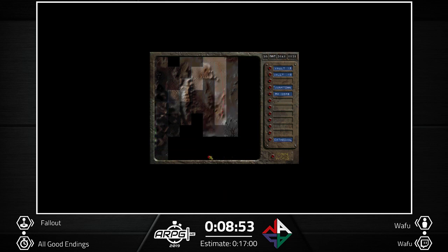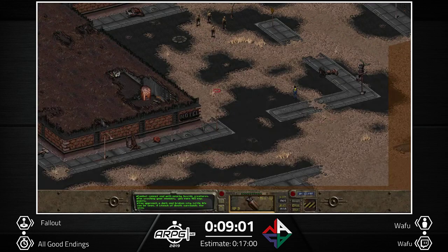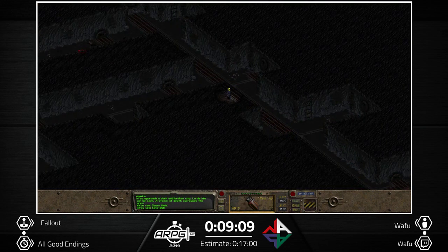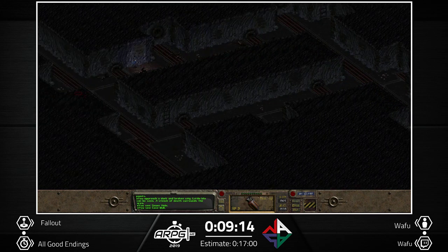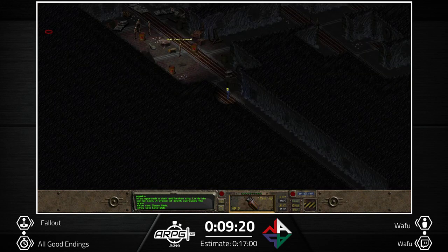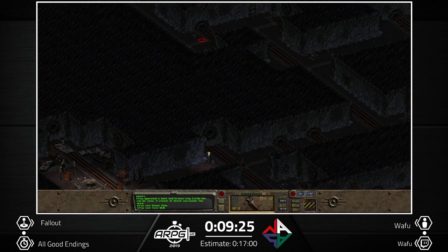Now we need to solve the water problem in Necropolis — that automated guy saves the water problem in Vault 13. If you're wondering why I sometimes walk so fast, it's because of the speed click glitch: if you click at a certain speed you'll just walk faster. Currently I have it bound to the mouse wheel, but in the northwest direction it's just too fast.